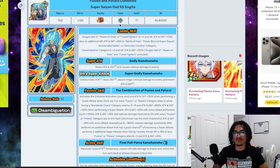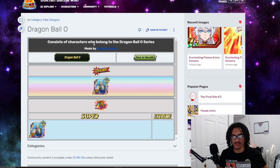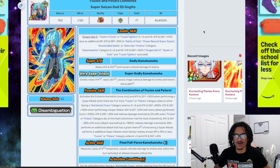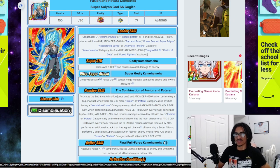Alright, Blue Gogeto — Fusion and Batara combined. His leader skills are Dragon Ball O, Realm of Gods, or Fuse Fighters — 3 key and 170% across the board.